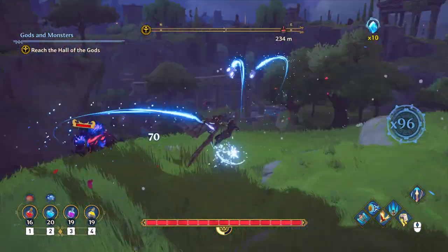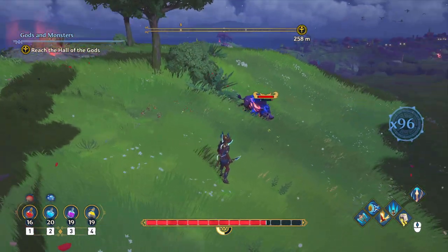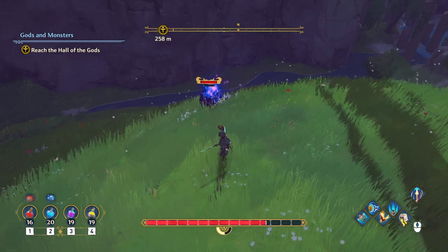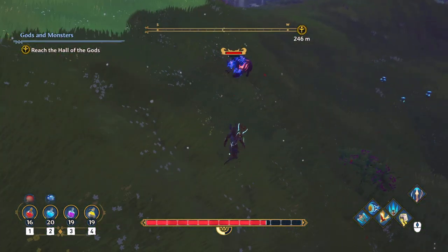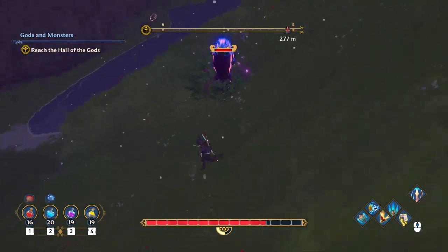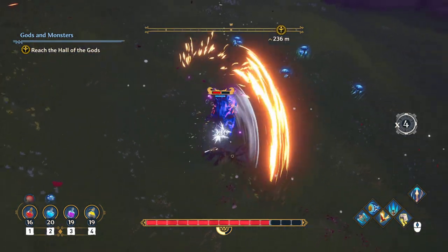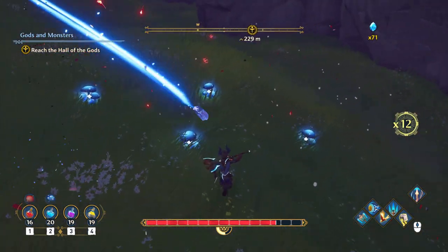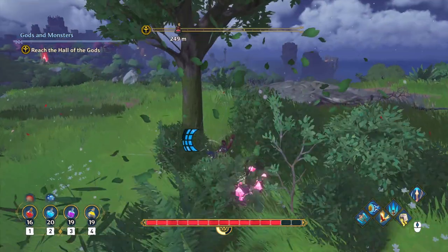I dodged that attack and it should have triggered the perfect dodge mechanic where time slows down — but it didn't. That time I also didn't dodge it. Too early for a perfect dodge there. That time it should have been a perfect dodge. Maybe it's some weird bug, or for purple enemies the perfect dodge window has shrunk, and it is so annoying. That time slowdown would be very helpful for flow control, but it just isn't there.